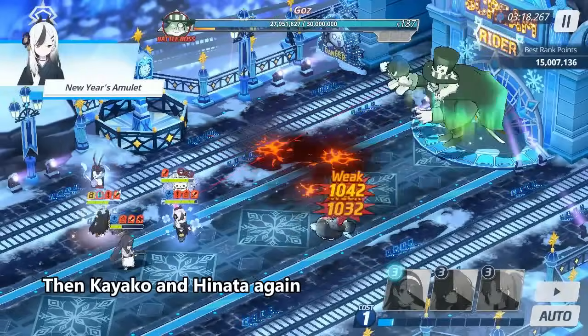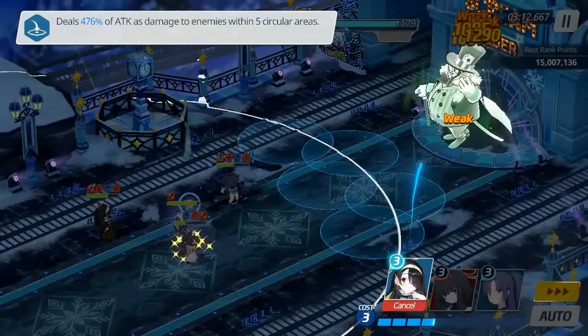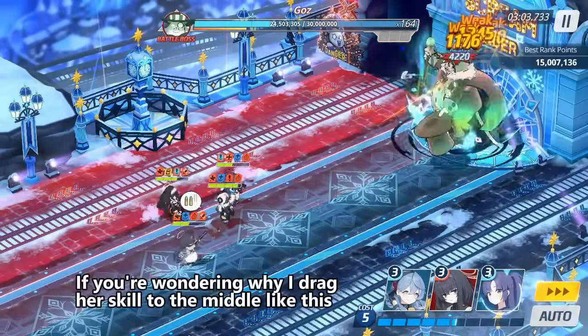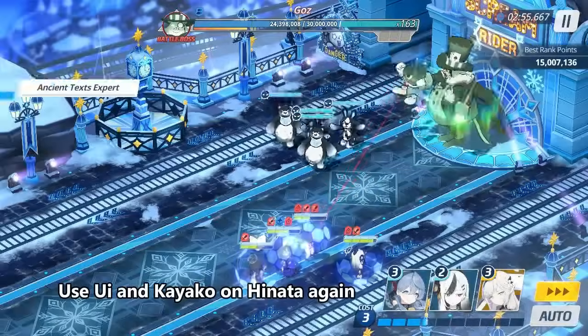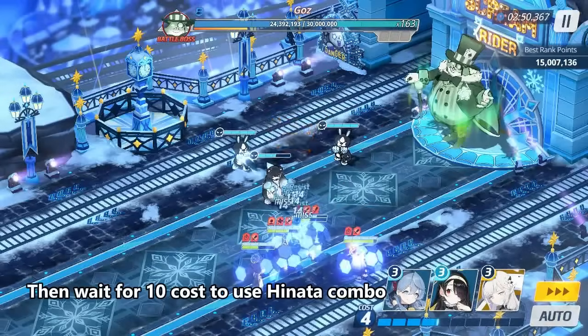Then use Kayako and Hinata again. If possible, let Hinata finish her basic skill — it sometimes takes out 1 million HP. Next, move your team with Tiyuuuka. If you're wondering why I drag her skill to the middle like this, you can check out my old video above. Then use Yuzui and Kayako on Hinata again.